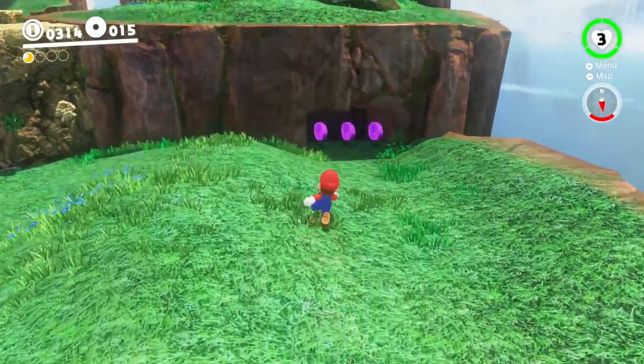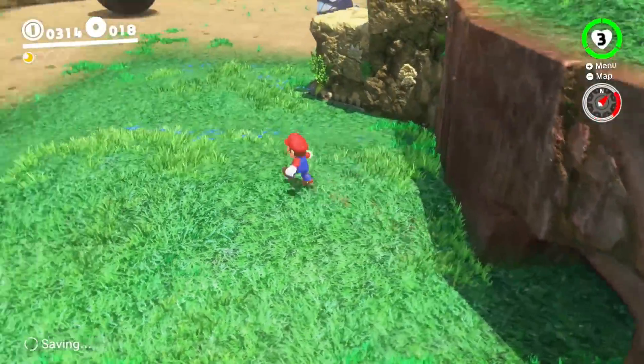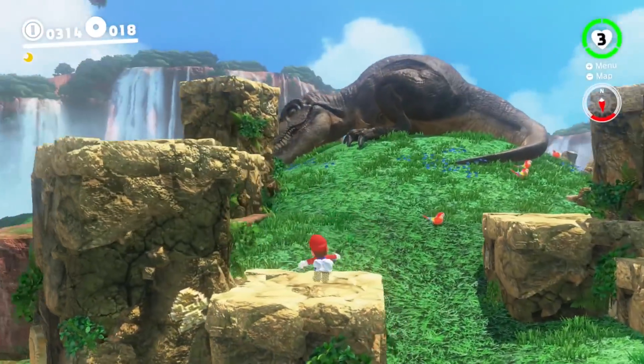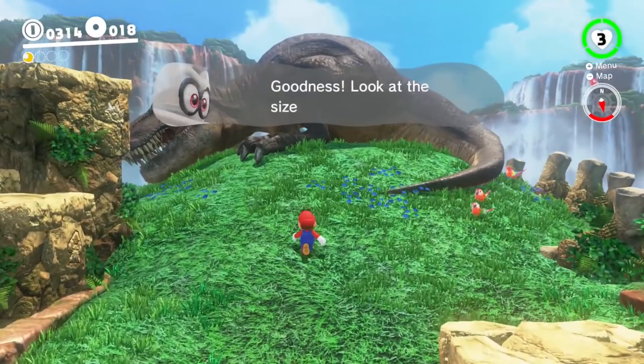I don't know what these little purple polo things do. It looks like there's a certain amount of them in each level, and they haven't been too hidden. Anyway, you know what I'm going to do to this dinosaur — you know what I'm going to do to the Tyrannosaurus Rex? Goodness, look at the size of that thing.